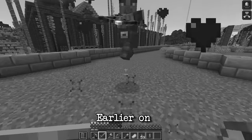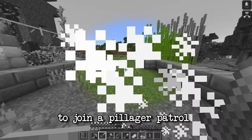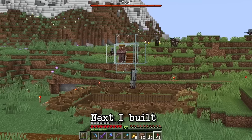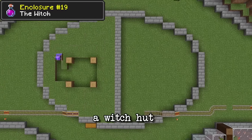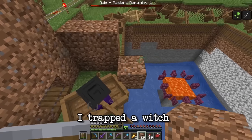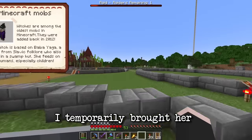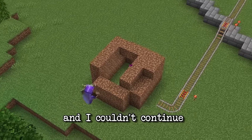Bruce the pillager had gotten out of his enclosure to join a pillager patrol and I had accidentally killed him, so I brought in a new pillager for the enclosure. Next I built the witch enclosure — I made a witch hut in the center and a swampy terrain all around. I trapped a witch in a boat and brought her down to the zoo, but like the vindicator, I temporarily brought her away from the zoo because she kept being counted in the raids and I couldn't continue.